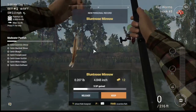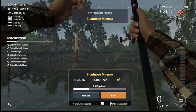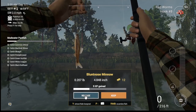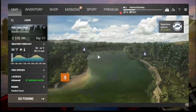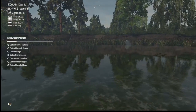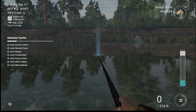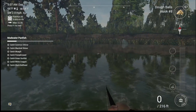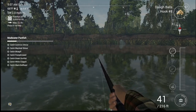A blunt-nosed minnow — pretty cool, doesn't cost a lot of money. A lot of them take doughballs, so I'm gonna fish with those. If you're on PC or console, it doesn't really matter — when you're in the fishing mode I'm in, you want to try to stop your meter at that white stopper at the top of the meter, or wherever you're aiming.